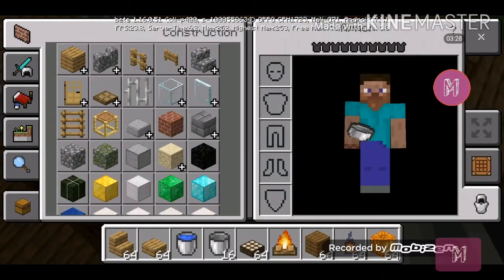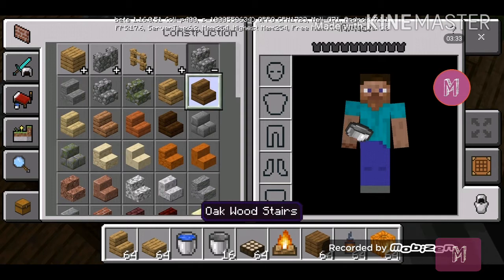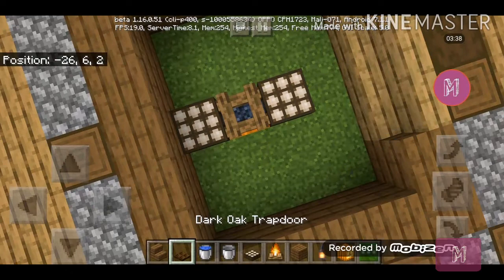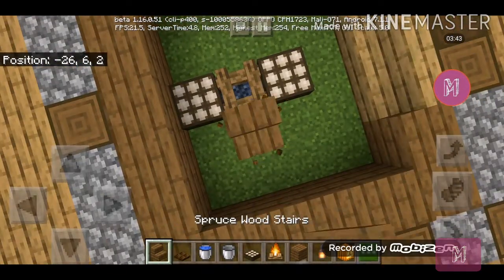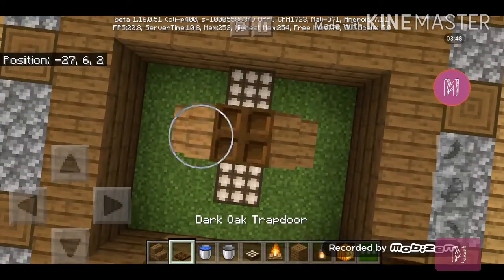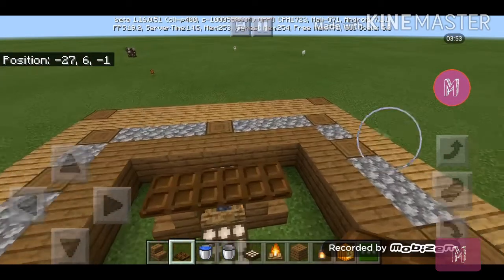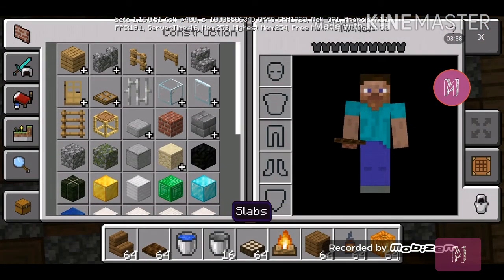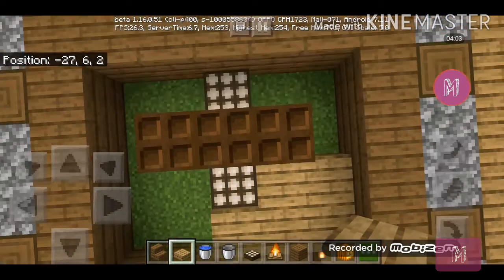Get your campfire and put it out — that's why you needed the bucket. Get a dark oak trapdoor and place them like this. Get your dark oak trapdoor and place them on the top so it looks like a table. Then get your oak wood slabs and place them here on the floor.